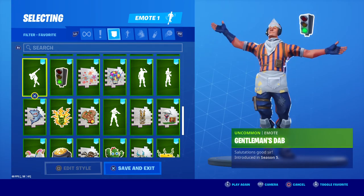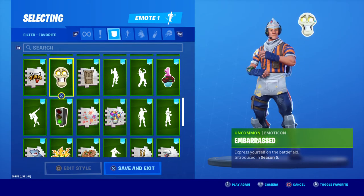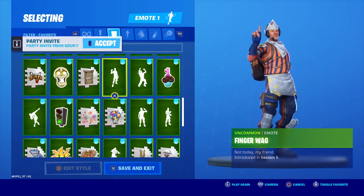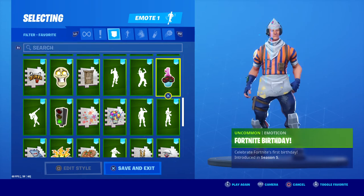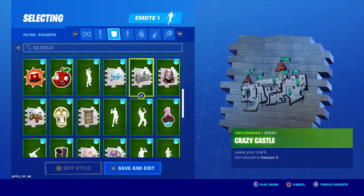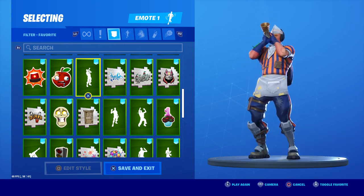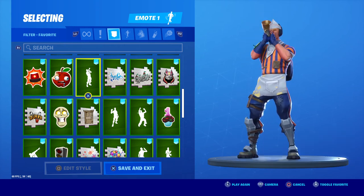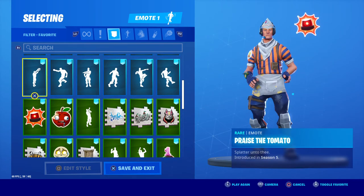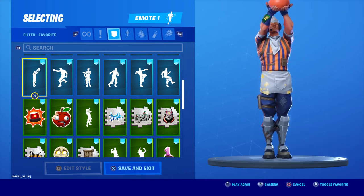Continuing through emotes: Go, Gentlemen, Stab Dir, Embarrass, Fake Door, Finger Wag, Fist Pump, Fortnight Birthday, Drift, Crazy Castle, Boogie, Battle Call — which is really cool — Bad Apple, Alarm, and Praise the Tomato, which is pretty cool.